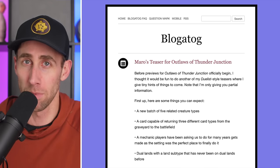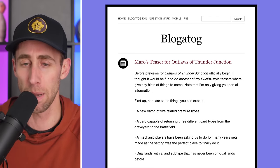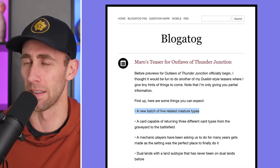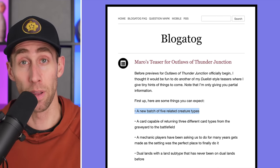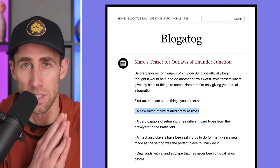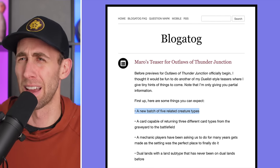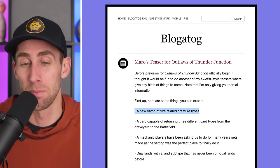We'll also get some card text and new creature types and creature type combinations. First up: a new batch of five related creature types. I believe we kind of already saw this on one of the leaked images. It's like Outlaws — I believe that would be the type. Some of these things might already be solved, so just a heads up. A new batch of five related creature types — I think it'll be like assassins, mercenaries, and other outlaw types. Kind of like a party mechanic, I would assume.